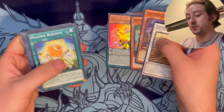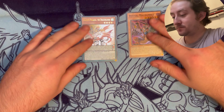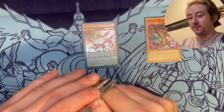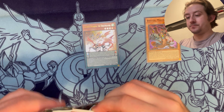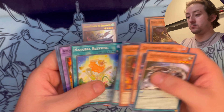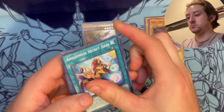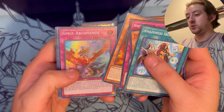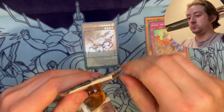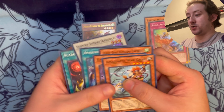Oh, Majesty Pegasus, Draco Slayer - too bad I don't really like True Dracos. That was our first ultra. Baku the Beast Ninja, some real Arch Fiends. Okay, Baku the Beast Ninja again.